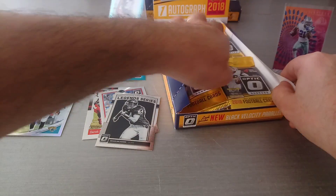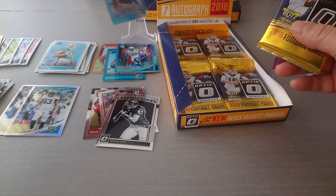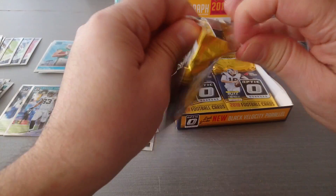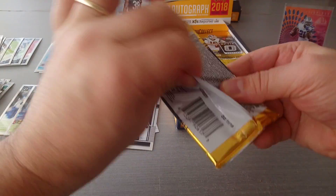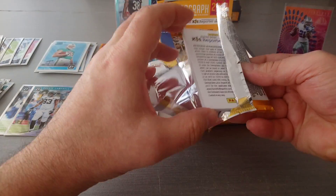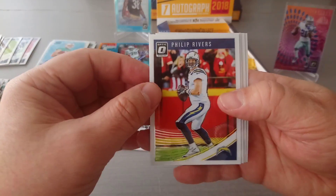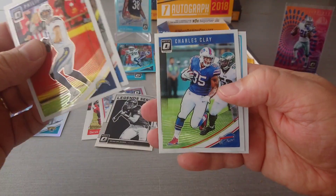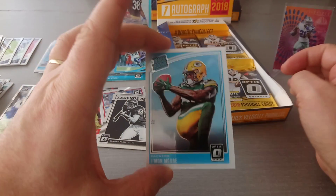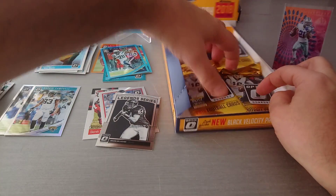I just dropped Jaylen Samuels - Cowboys sack! Cracking on. Philip Rivers, Kelvin Benjamin, Charles Clay, rated rookie Jaymon Moore - the laziest autograph initials in the whole of the season, along with Jay Alexander.